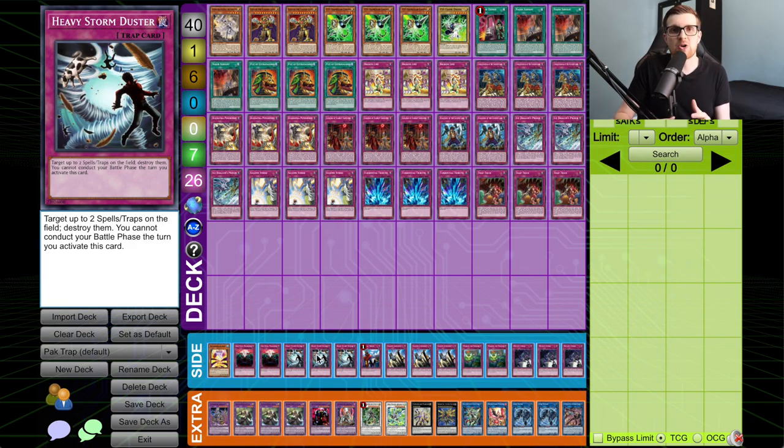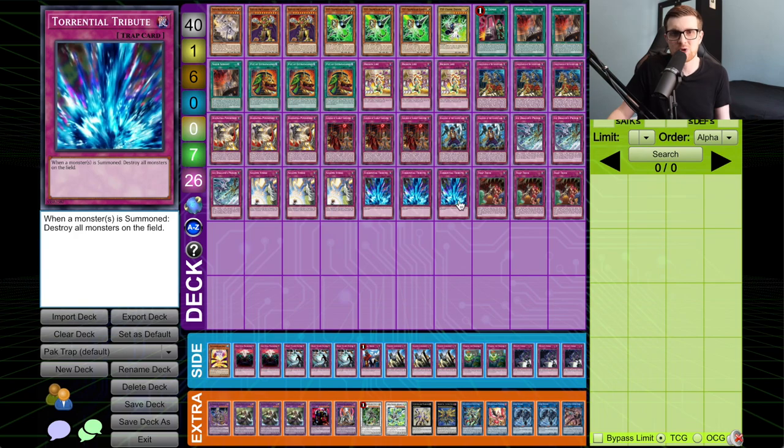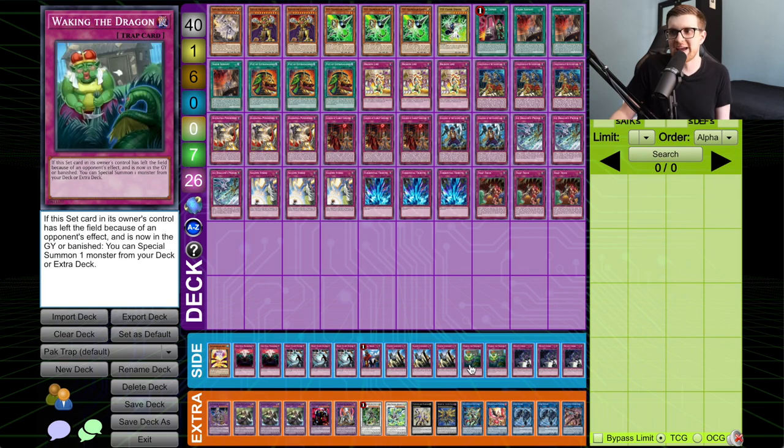Three Heavy Storm Duster to deal with decks running back row — it generates at least a plus one using one card to destroy two of your opponent's. The power traps in this deck do something very similar: Punishment, Ice Dragon's Prison, Torrential can be like a plus four sometimes when backed up with Broken Line or Solemn Strike. Heavy Storm Duster is just for matchups where it's more prudent. Then the Waking the Dragon again — a lot of people will blindly side into Lightning Storm or Feather Duster and just hit Waking the Dragon and lose the game.